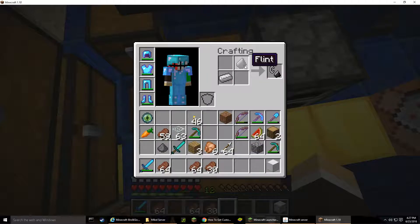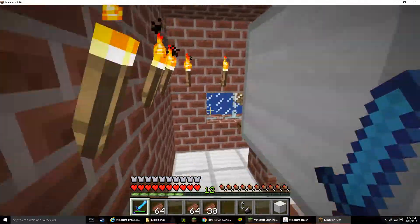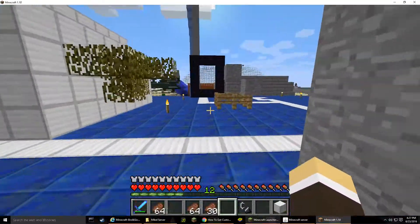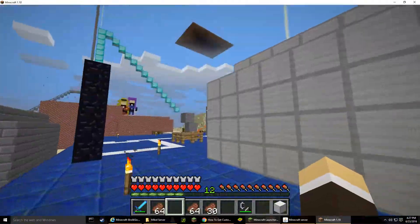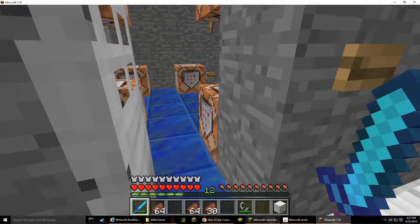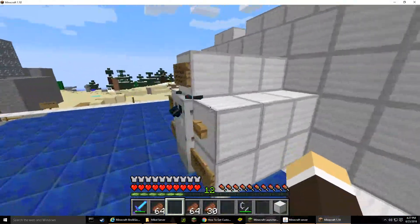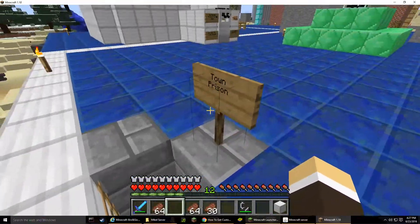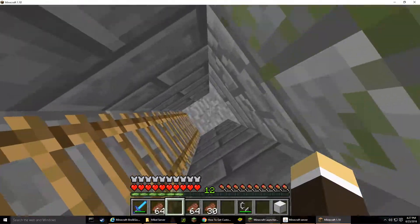I need flint and steel - so many irons. I do not have flints - wait, oh there's flint. Don't worry about iron because I have loads and loads of them. I need to put on this armor, I'm gonna grab some to make it. Here's my first house.